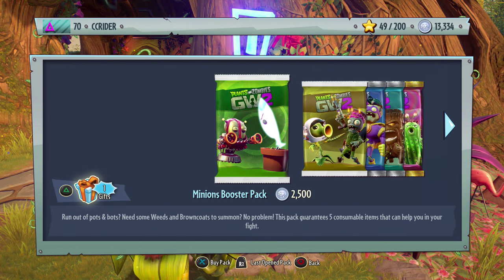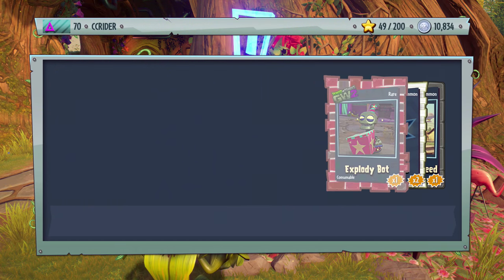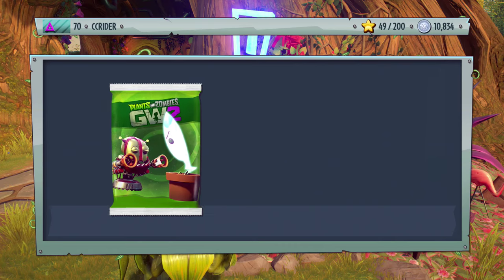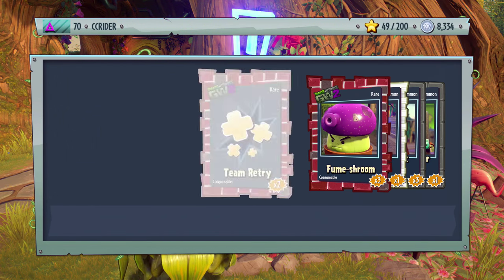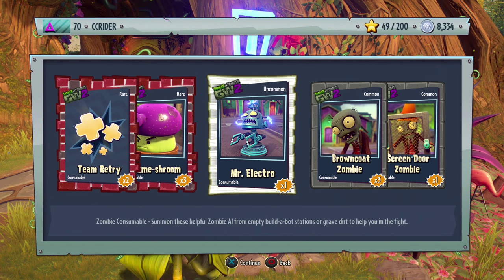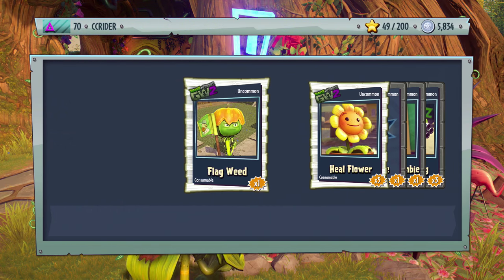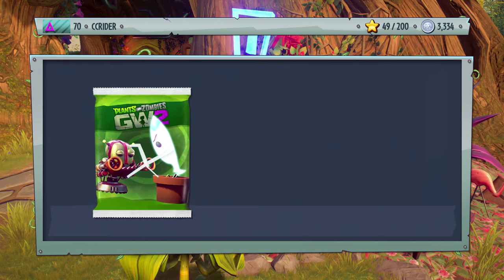We have enough to buy some more Minions Booster Packs. Karate zombies look really cool — glad to get more of those. We also got a Goop Shroom for the first time. And in the next pack: Fume Shroom, Mr. Electro, and I've been constantly running out of reinforcement so it's awesome to see all these. We also get Flagweed, Heal Flower, Conehead Zombie, and Pea Gatling.